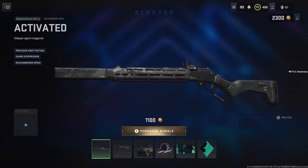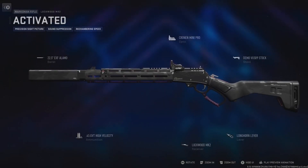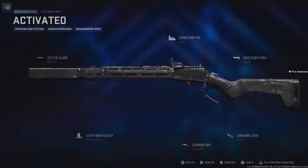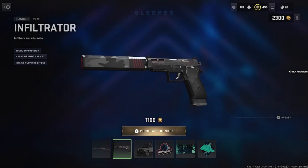We get the Lockwood MK2 activated. Looks pretty good. Precision sight pictures, sound suppression, rechambering speed. I clicked on the gun and it glows pink on the inside. Okay, that's pretty good. 6 attachments — they actually made that gun pretty good.